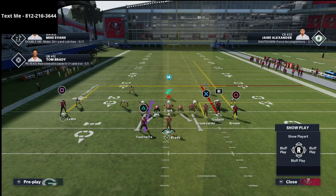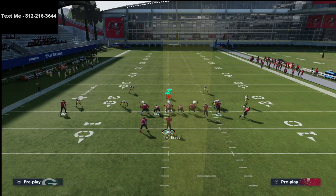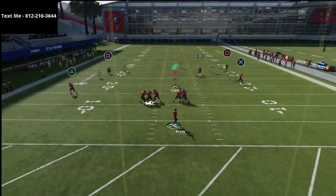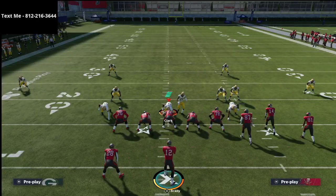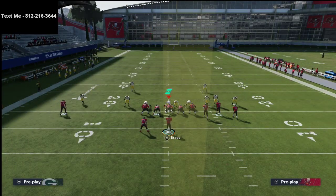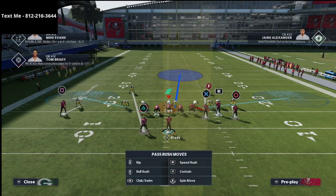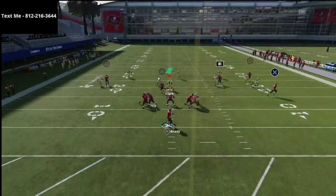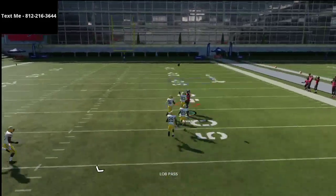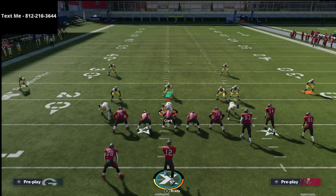He put the tight end on a quick out route, and then he took the running back and put him on a little quick flat — something like this, just quick. With that shaded coverage, if it's not shaded down, then you're going to want to check down to either your out route or something like that. But if they're shading their coverage down, which a lot of people are doing right now in MUT, they want the pressed coverage to basically jam them and box the underneath crossing routes — well, this is where this really comes in handy. You see that nice instant win animation over the top. In MUT that's Randy Moss, and he's definitely going to have the speed.